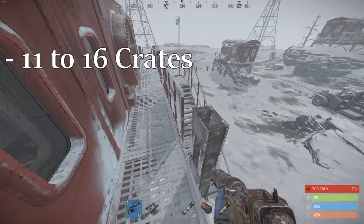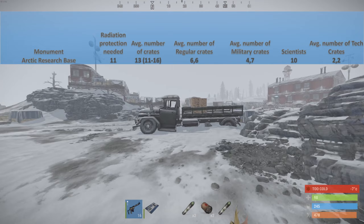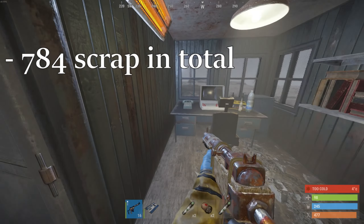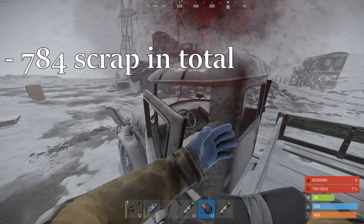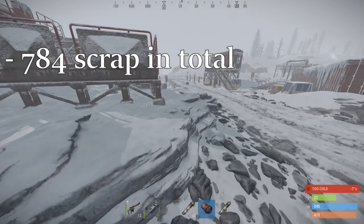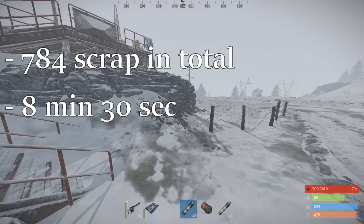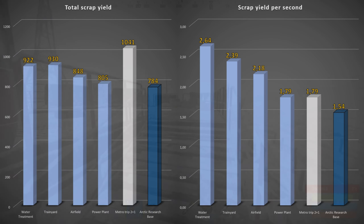As usual I have tested out how much scrap you get from this monument on average. The place contains from 11 to 16 crates in total, and in addition you can find a few crude oil and ammunition crates. Adding the numbers up, we come down to 784 scrap on average per run, including 80 scrap worth for the red card. A solo would take about 8 minutes 30 seconds to clear the monument, which means you get 1.54 scrap per second. For comparison, this is much lower than other monuments, but you should get some extra ammo and 119 crude oil on average only from the oil crates if you manage to find them all.